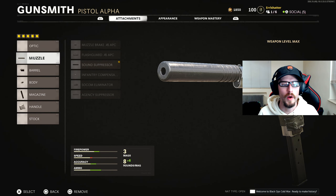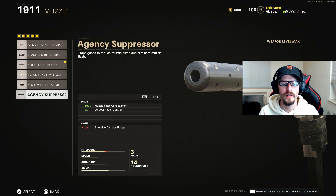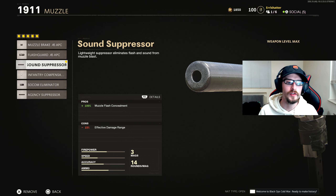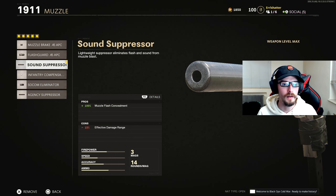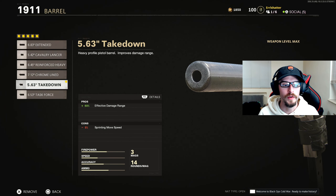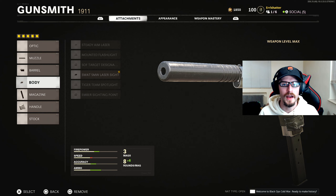Alright, so for our attachments on the 1911, we first have the sound suppressor. The agency suppressor is going to help you as well, but I didn't want to take away from the effective damage range by that much — they have very similar effects as they both take you off the minimap when firing. For our barrel, we're using the 5.63 inch takedown, giving us an increase of 60% effective damage range, overall trying to compensate for running that suppressor. For the body, we're running the SWAT 5 milliwatt laser — this is one attachment you guys can kind of trade out.